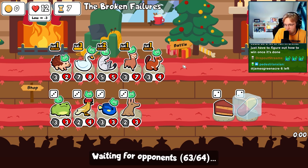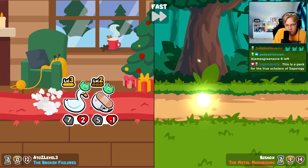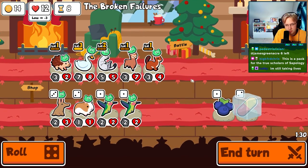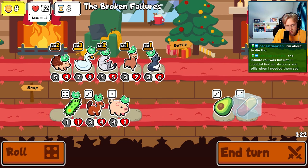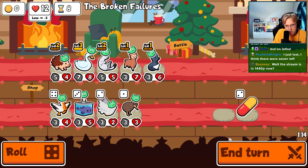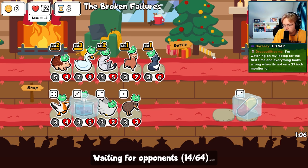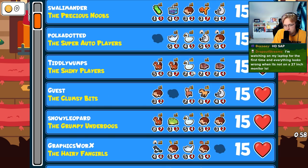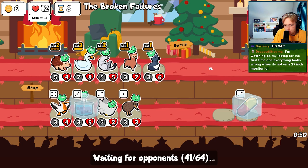Oh no, my swan's too strong. I'll level up the hedgehog. Buy an avocado, go ahead and buy a can. Any sloths yet?